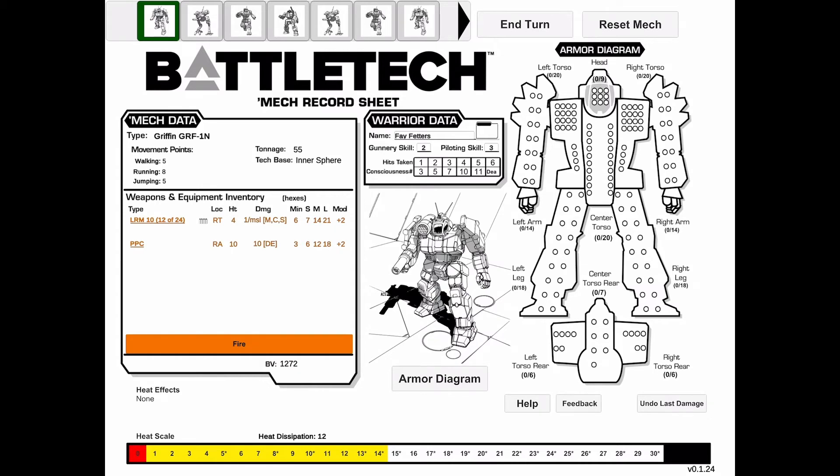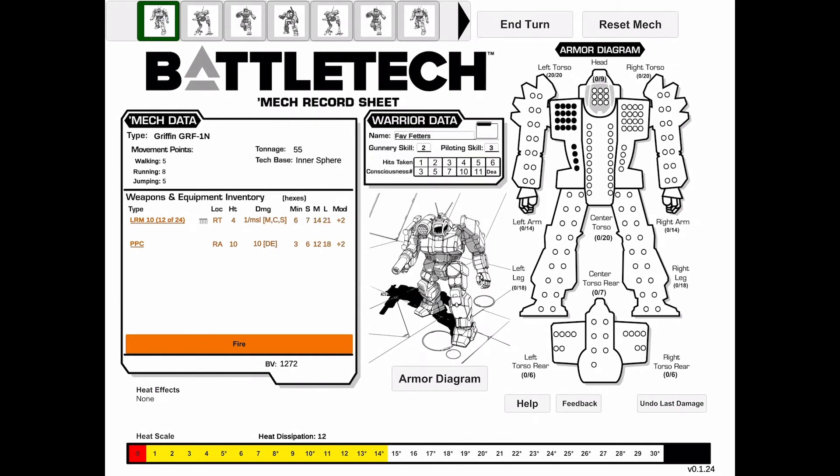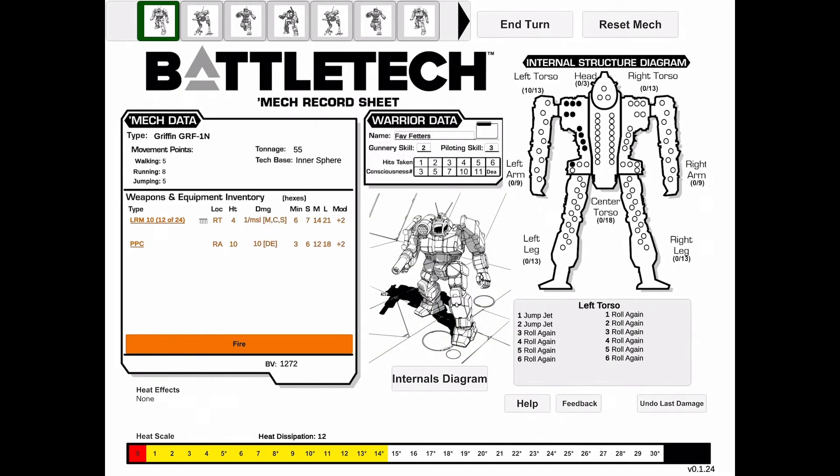When taking damage, you will click on the affected section in the armor diagram. A damage wheel will pop up allowing you to rotate right to increase the damage or left to decrease the damage. If the damage would exceed your total value on your external armor, you can click on the line art drawing — also labeled armor diagram — to switch to your internal armor to see the damage automatically bleed over. Just hit the internals diagram line art to go back to your original view.